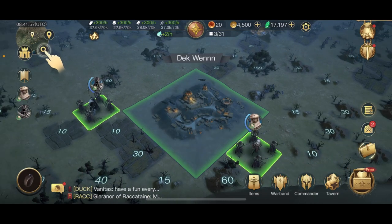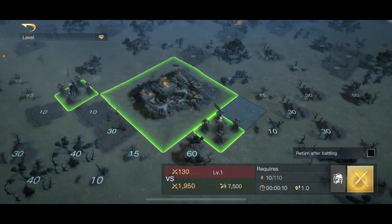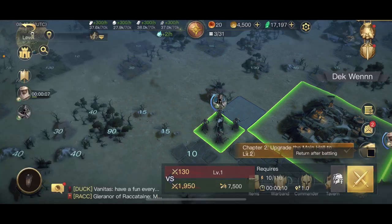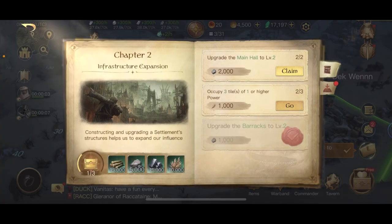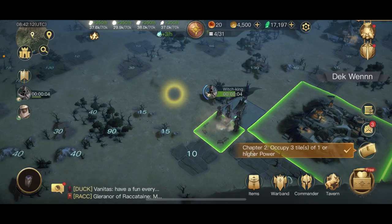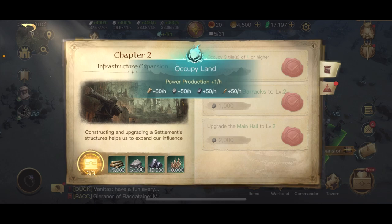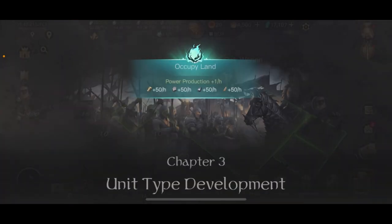Occupy three tiles. Let's continue with Khaldun — you know, also with the Witch King. Let's do that. Okay, chapter 2 done.